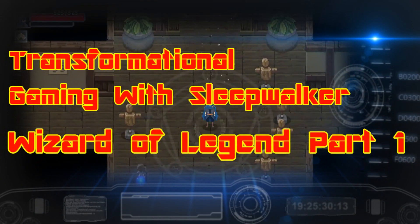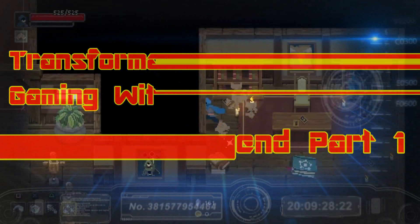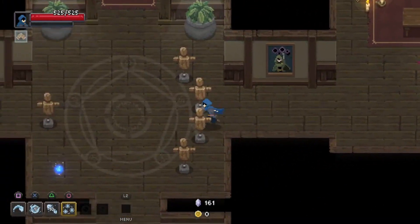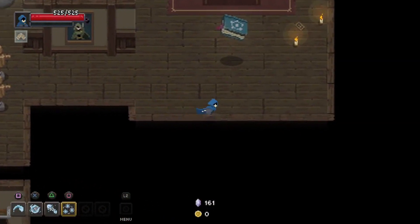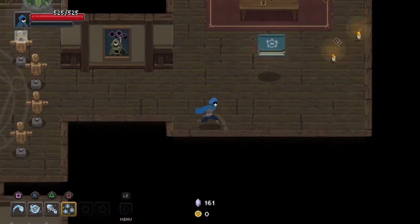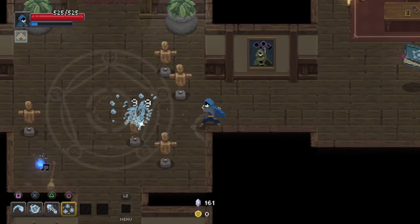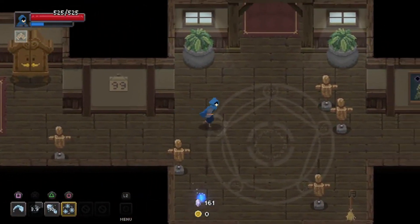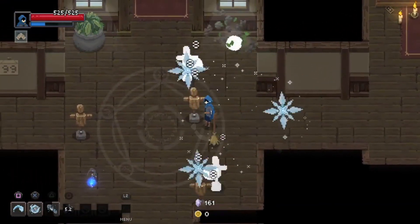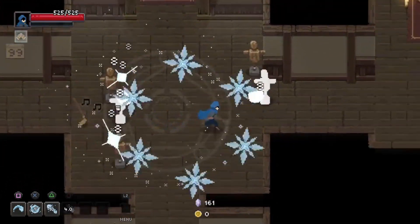Hey everybody, this is Sleepwalker and we're playing Wizards of Legend, a fairly new roguelike that came out in the last two weeks. We're gonna defeat it hopefully. I'm going with a water build. You can see my magic down in the lower left corner — that's called Arcana, which is magic spells. There's basic, which is just your punches that don't run out, your dash, your standard magic which has a cooldown, and your signature Arcana which can have a super version.